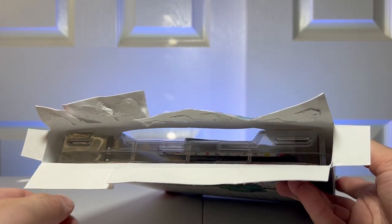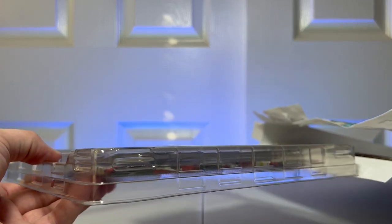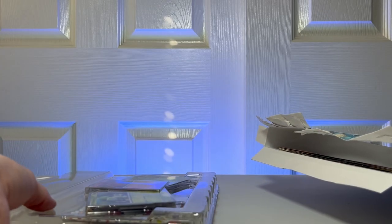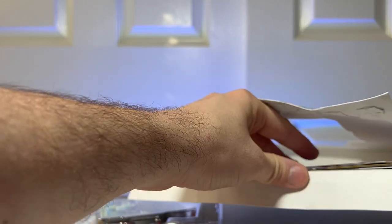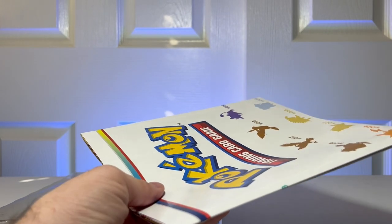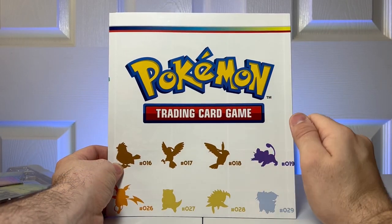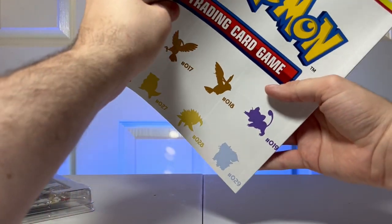There we go, we got it opened up. Let's go ahead and slide it out now. Let's slide the poster out and put the box to the side. Here is the poster — it says Pokemon Trading Card Game. Let's open it up.